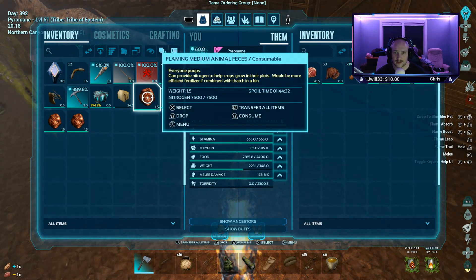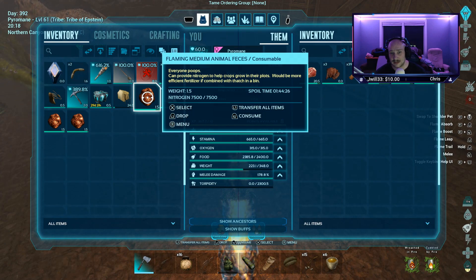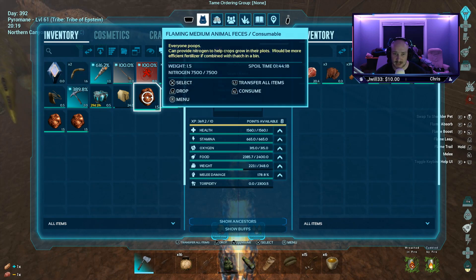The other thing to talk about is they have flaming feces. The only thing it says is that it produces a more efficient fertilizer if combined with a thatch bin. I do not know if this works with a dung beetle.